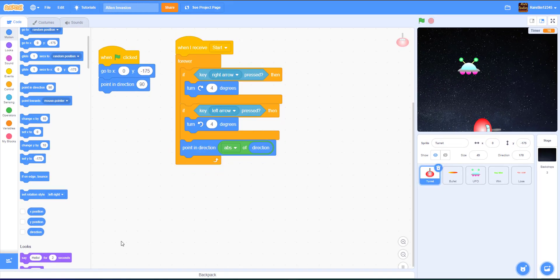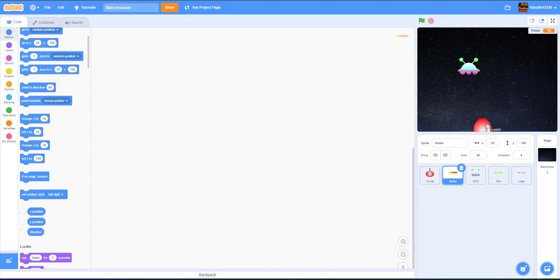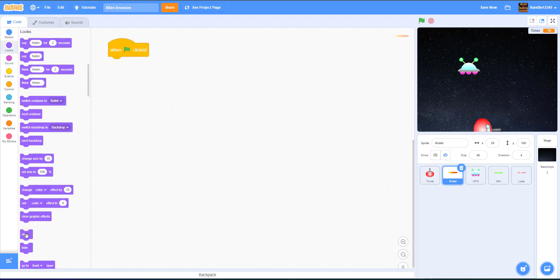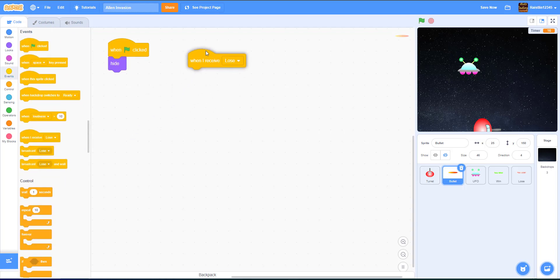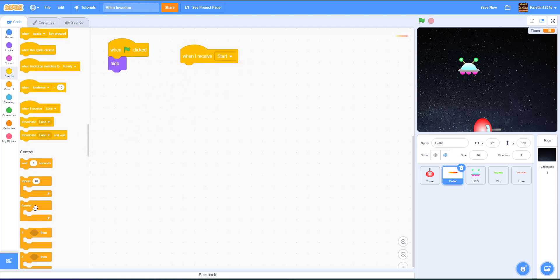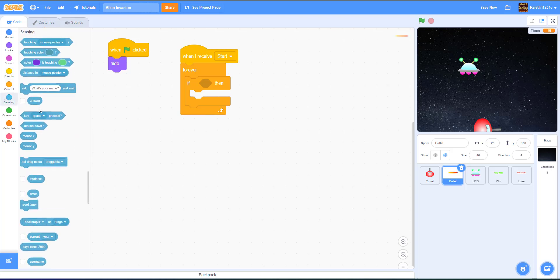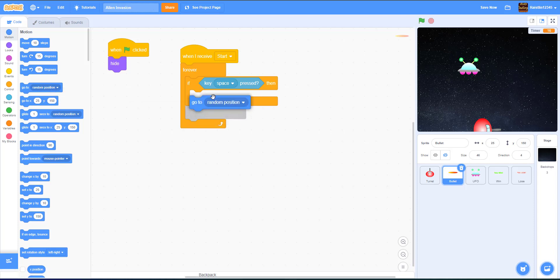Now onto the bullet. On 'when green flag clicked', we hide the bullet at the start. Then on 'when I receive start', inside a forever loop, if the spacebar key is pressed, we go to the turret and point in the direction of the turret's direction minus 90.